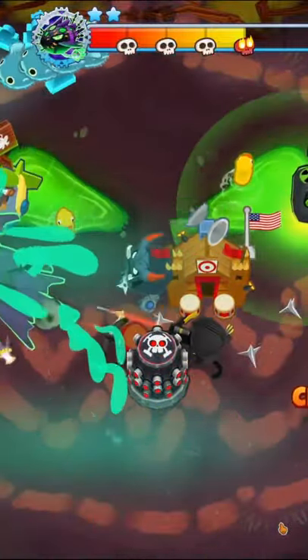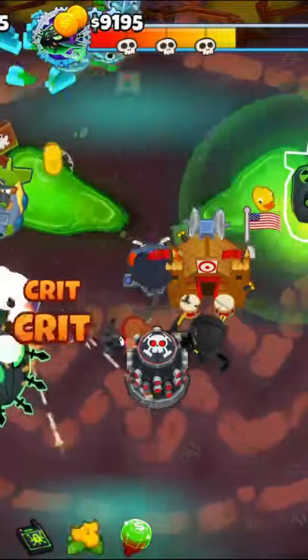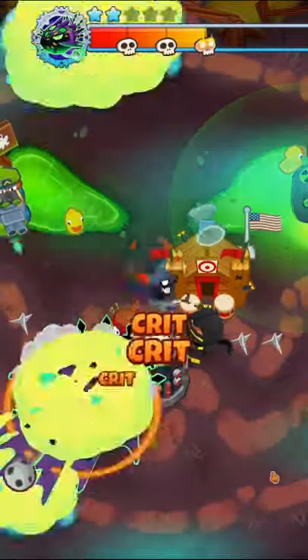When damaged to a skull, Lich becomes invincible, revives undead MOAB-class bloons, releases a fast Lich Soul, and steals lives as long as it remains ethereal. Luckily, the stolen lives have to go through your Mana Shield first, but you should get some 0-2-3 farms to bolster your life count.